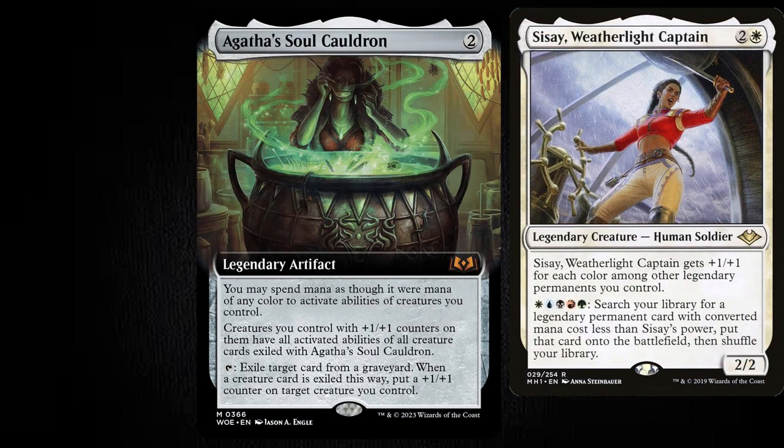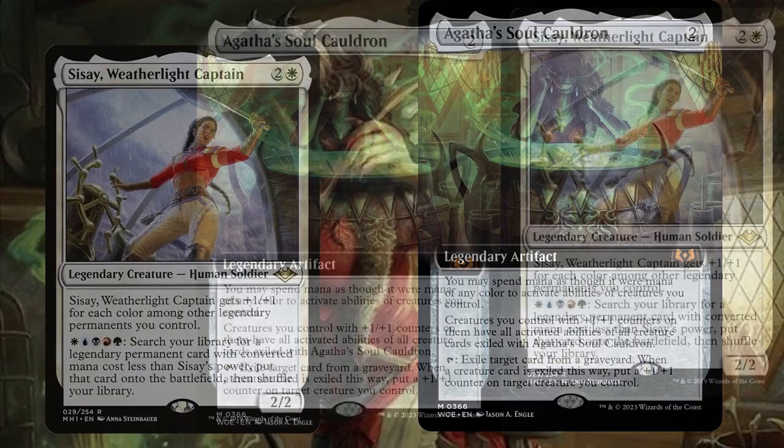The second part of this card is Voltron - or well, you're putting plus one plus one counters on your creatures and you can make your creatures grow big and attack. But there are creatures that are actually interested in increasing their power, such as Cisei. The more power Cisei has, the more expensive things you can actually tutor for. And that is great!